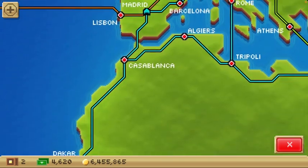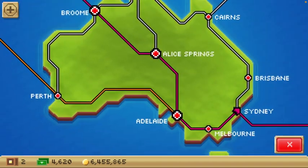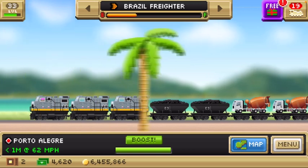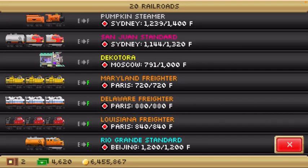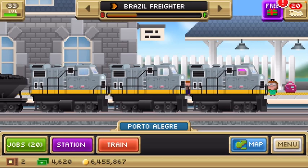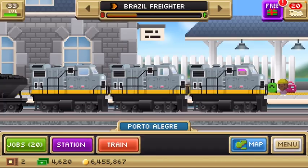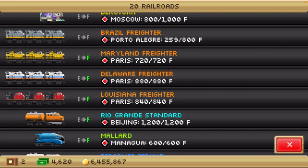I also have one more freighter line, which runs from Caracas all the way to Adelaide in Australia. It's only operated by one freighter, the Brazil freighter. That's the only one running on that line because as of right now there isn't as much traffic moving on it, so one freighter can do the job just fine. But we'll talk in a bit about why that line only needs one freighter while the Paris to Los Angeles line needs five.